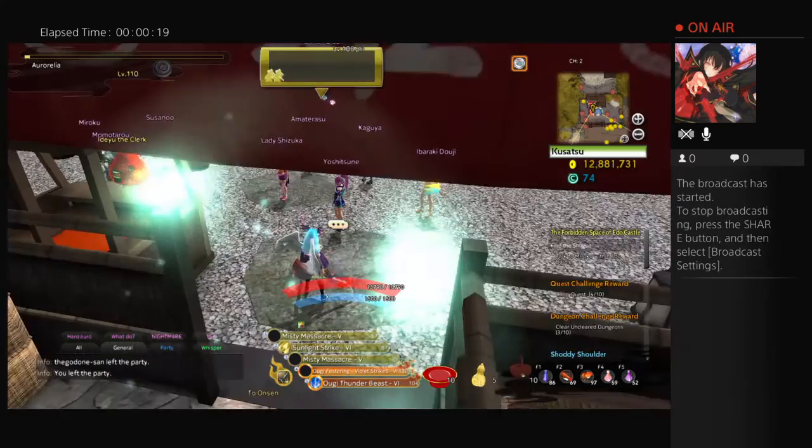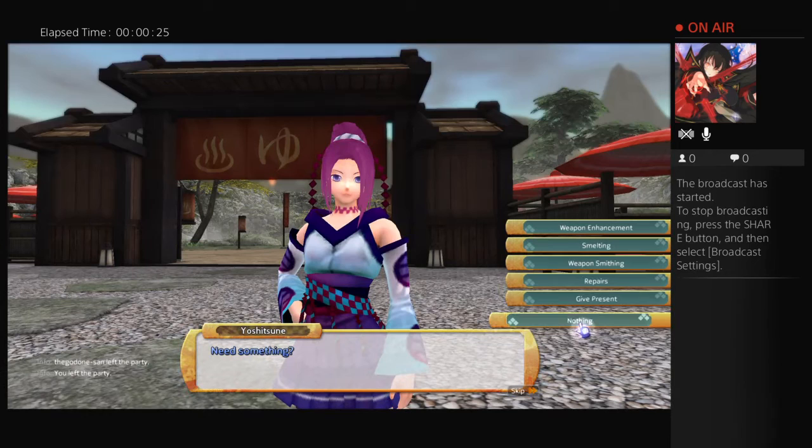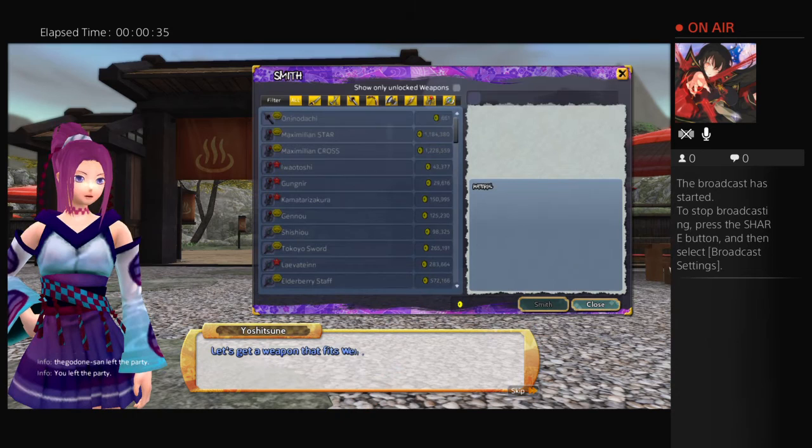Hello everyone and welcome to yet another episode of Orogiri. I had time for another video — for those just watching the previous one — but now we're going to do our third Yoshitsune video, or explanation. Earlier we covered weapon enhancement, smelting in the last video, and now we're going to do smithing. This video won't be that long, but smithing should be covered.